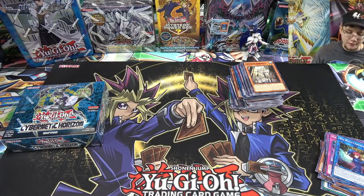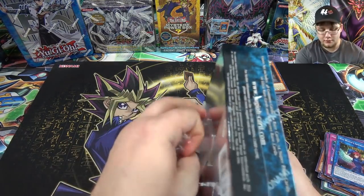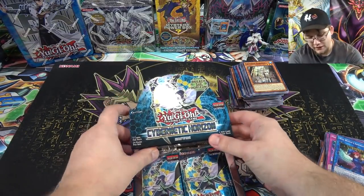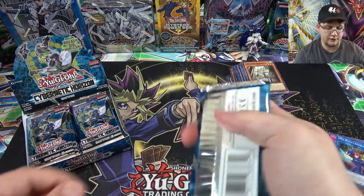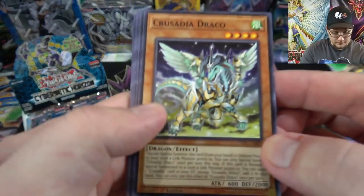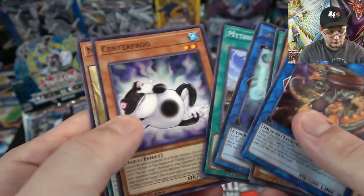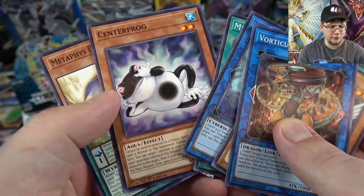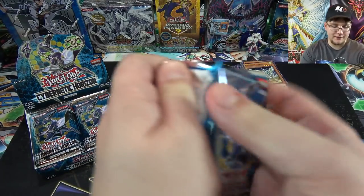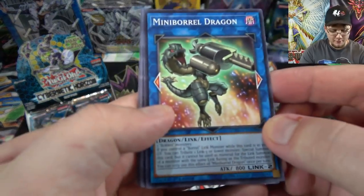We are back — let's get to this second box. I'm probably going to just name off the holos since this video has already gone on for a bit and you've pretty much seen everything unless we get something different. First pack — we have Crusadias, Vorticular Dragonturge — oh, there's the Frog card. I don't think we got one from the first box. There's a secret in this one — that might be what's going on.